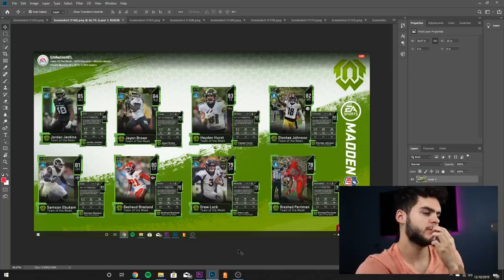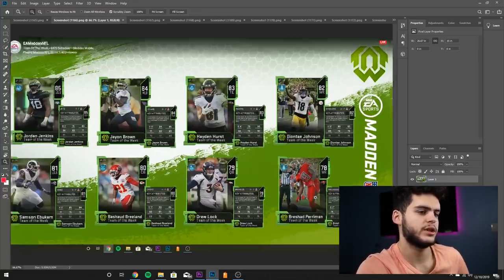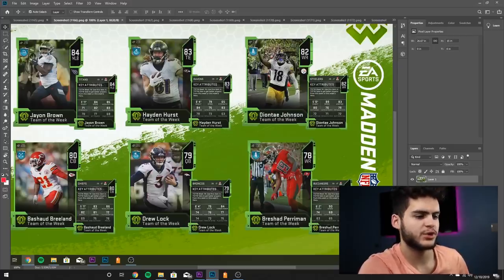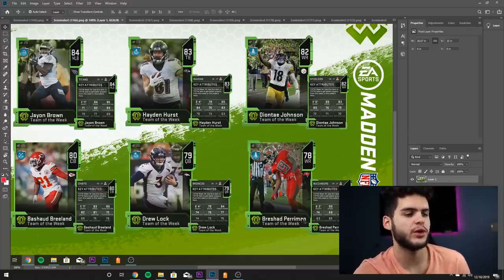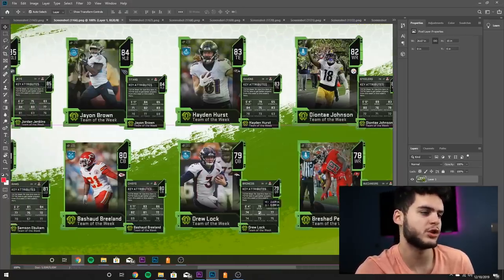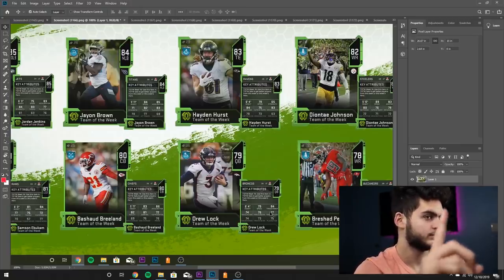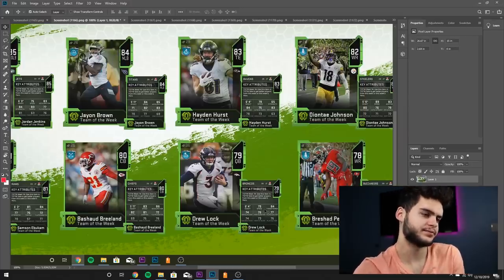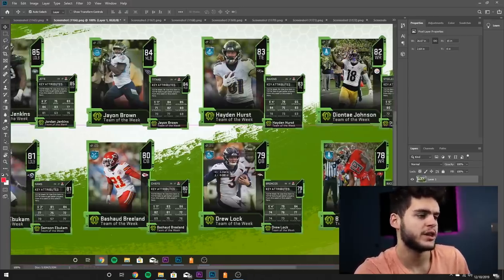Let's get into the Team of the Week set pieces. Starting on the right, we got Prashad Perriman — 78 overall, 90 speed, 82 jump. He's really fast, a budget-type receiver, although we already have guys like John Ross and Brown that fill that role. Next, Drew Lock — 79 overall quarterback — had a really good day, I believe it was against the Colts in an upset tight game. 79 speed, 84 throw power, all other stats in the 70s besides throw power. Pretty gross card, not gonna lie.